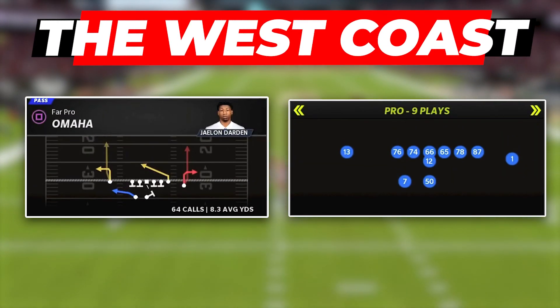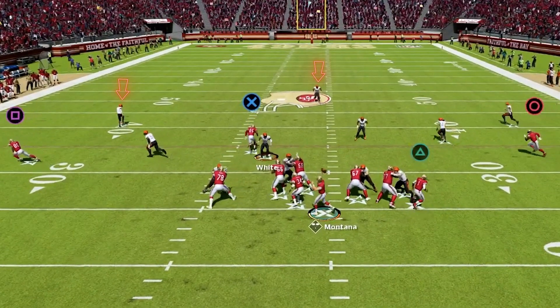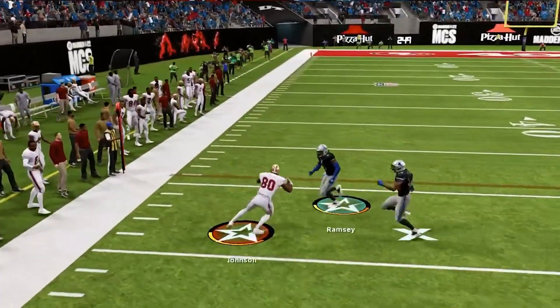The first play we're looking at is Omaha, a staple of the West Coast. For this play, always have your tight end to the wide side and turn the backside into a slant, then put the tight end on a streak. The first read is the out route on the wide side — if they're in single high and off coverage, just throw this out route as he cuts towards the sideline for really easy yards, and this is very good against Cover 3.